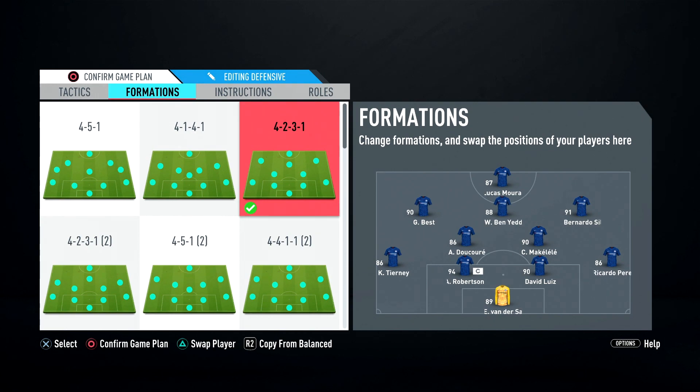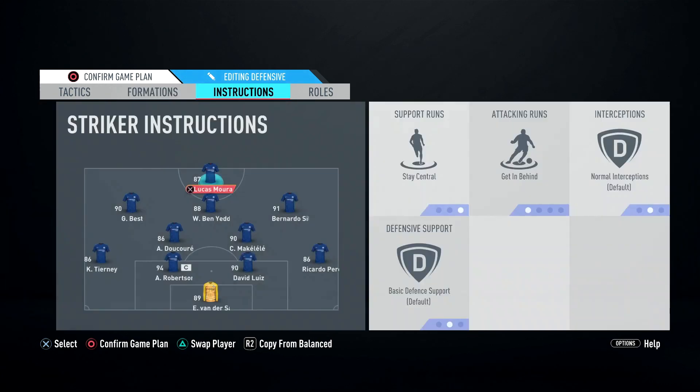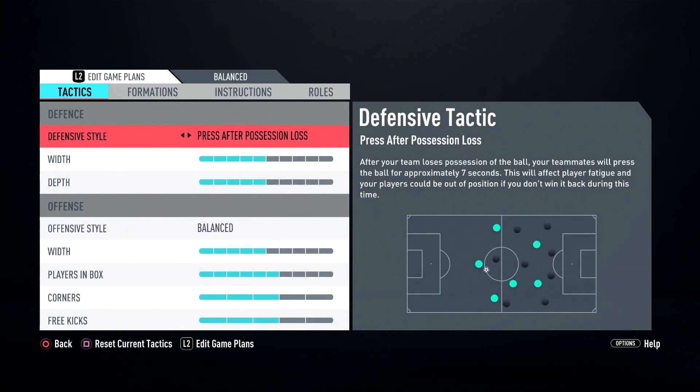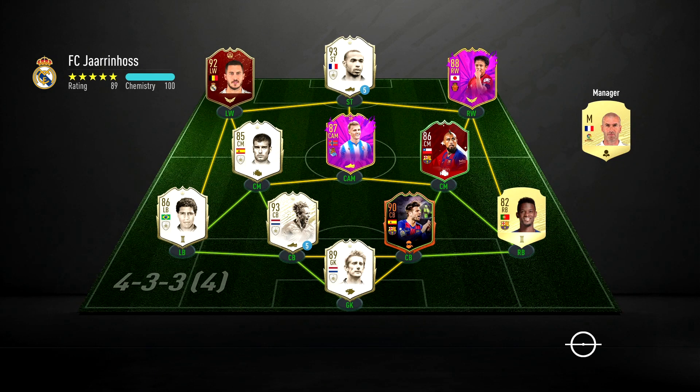Before we get into a game, I'm playing him in a 4-2-3-1 and I'm playing him as striker because he's got the stats to play striker. I'll put him on getting behind and stay central. Let's get into a game - the first team we're coming up against is a decent team.